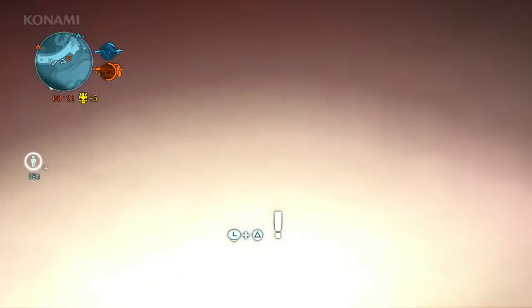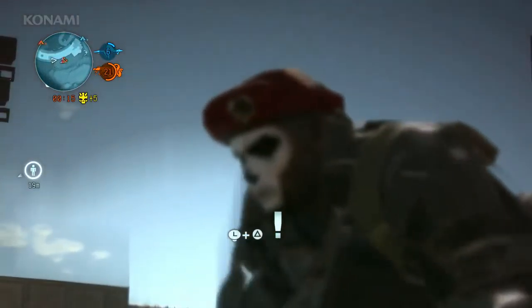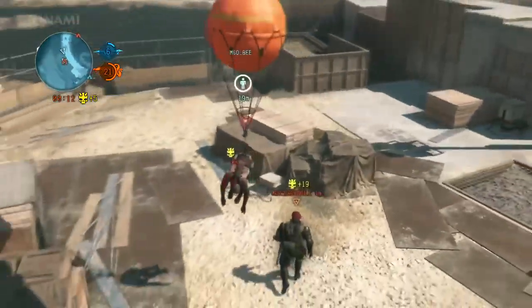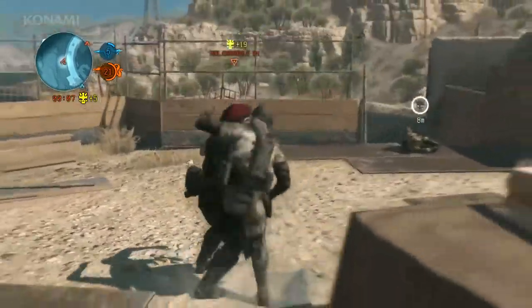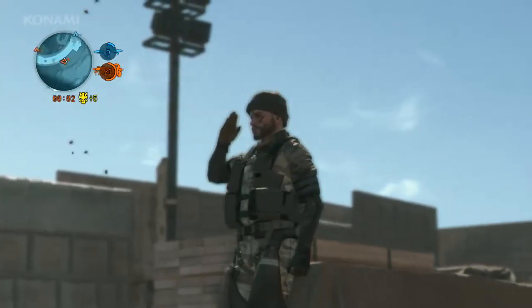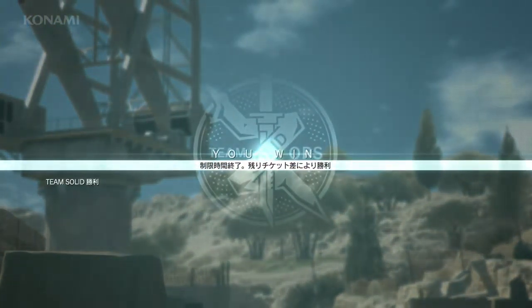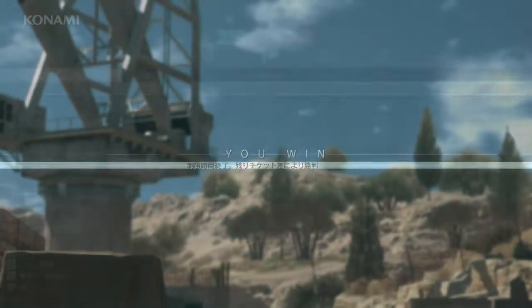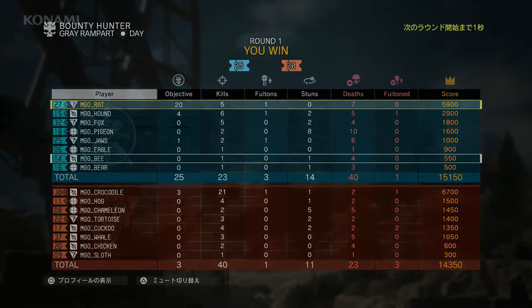There's not much time left, and the blue team is dangerously low on tickets. At this rate we will lose, so we need to Fulton this guy before the timer runs out. We're hit by a stun grenade — that's not good. But our comrade rescues us, and with a well-timed Fulton launch, we instantly Fulton the guy in the red beret, turning his bounty into blue tickets just as time runs out. Team Solid wins in an amazing upset — job well done.